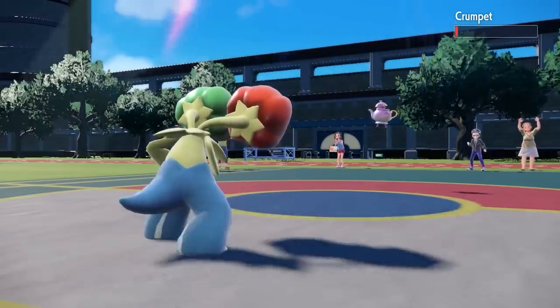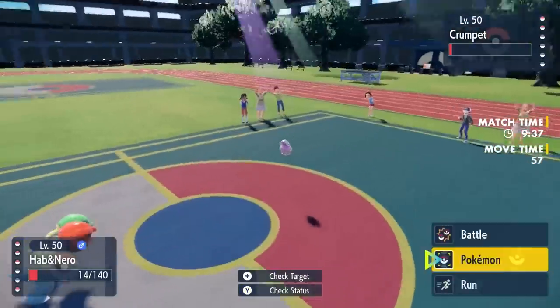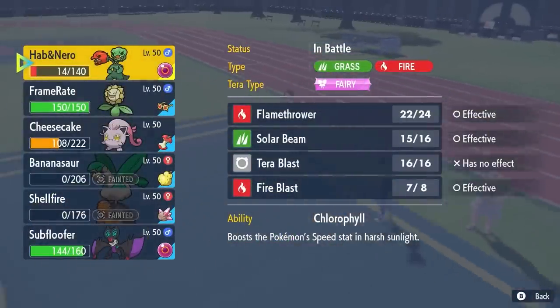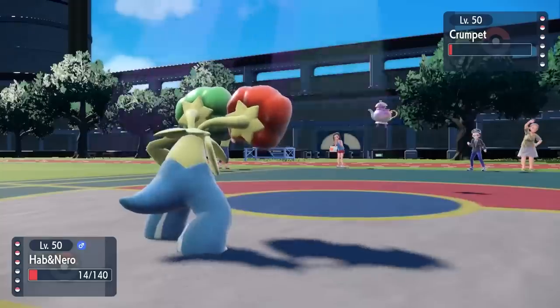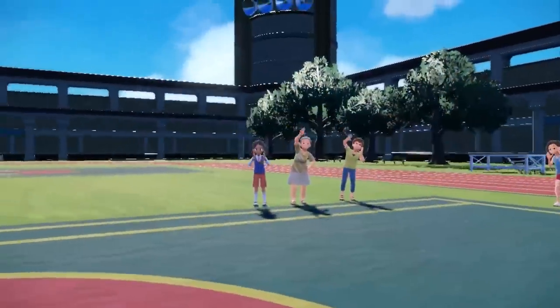After thinking about it for a second, I'm pretty sure Chlorophyll allows me to still outspeed — my speed is straight up doubled out here. I don't really have much that wants to deal with this thing and I have one more Life Orb hit left in me. So I decide we're staying in — I'm able to outspeed, the Flamethrower is now able to kill it. No tea and crumpets for you today, good sir, and that's able to take care of it.